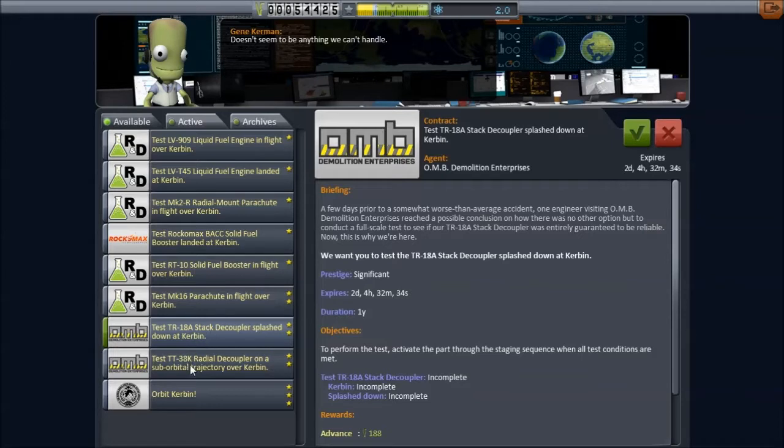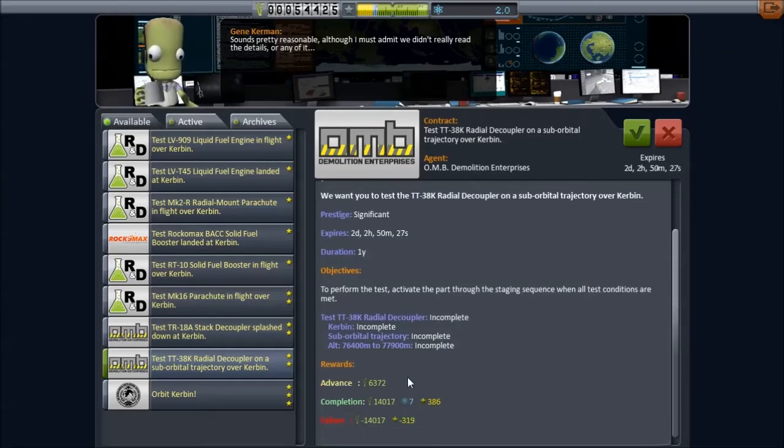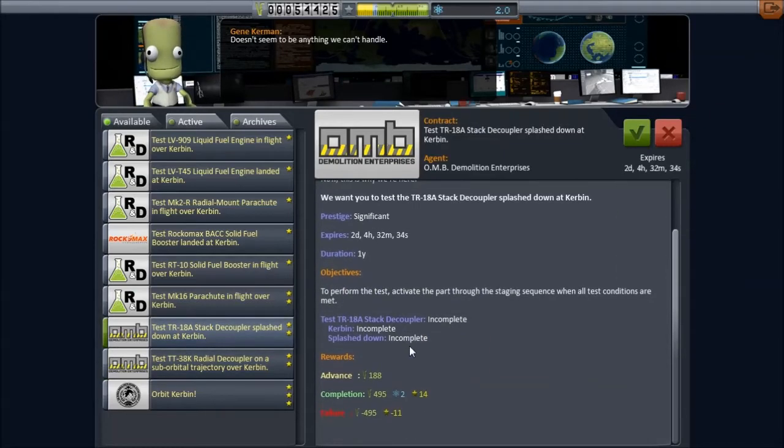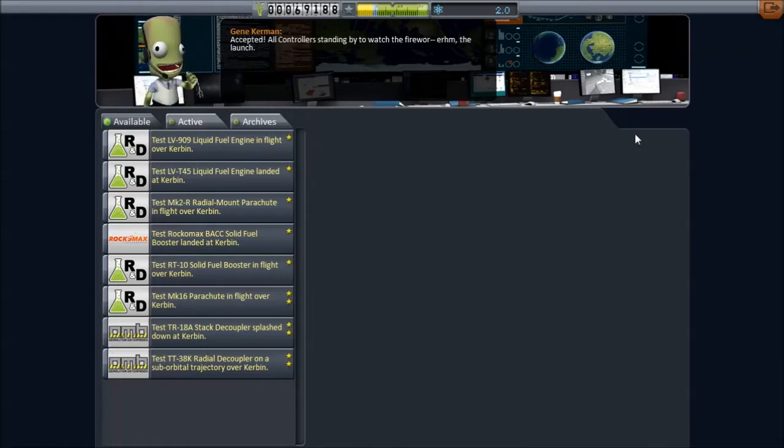Stack decoupler, splash down. Just a rated decoupler on a suborbital trajectory — interesting. So we need to be in space but on a suborbital trajectory, and at a fairly specific altitude also. Yeah, some of those look like they'd be kind of a pain, although look at how much prestige you get — you get science for those too. I think we're going to go directly for orbit. Look at the payoff for that: 59,000. You've got a pretty good advance too, although it's going to cost us if we don't make it. Shouldn't be a problem though. 30 science is a nice bonus too. Let's just accept that one.